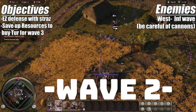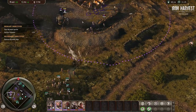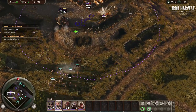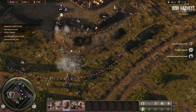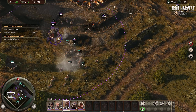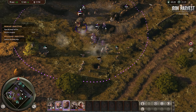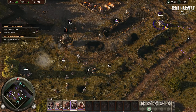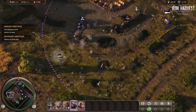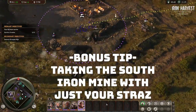That's an easy defense on the iron mine. Now for objective two, we're going to defend again, and at this point we're going to upgrade our workshop and save up for a Tur for wave number three. Again, this is just a bunch of infantry — you can see the Straznik will handle this no problem. The Straznik just shreds infantry. I love the Straznik so much — best mech maybe.